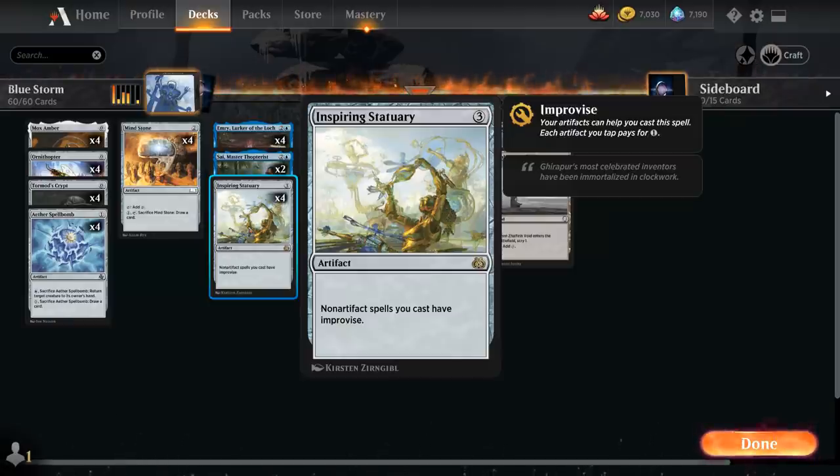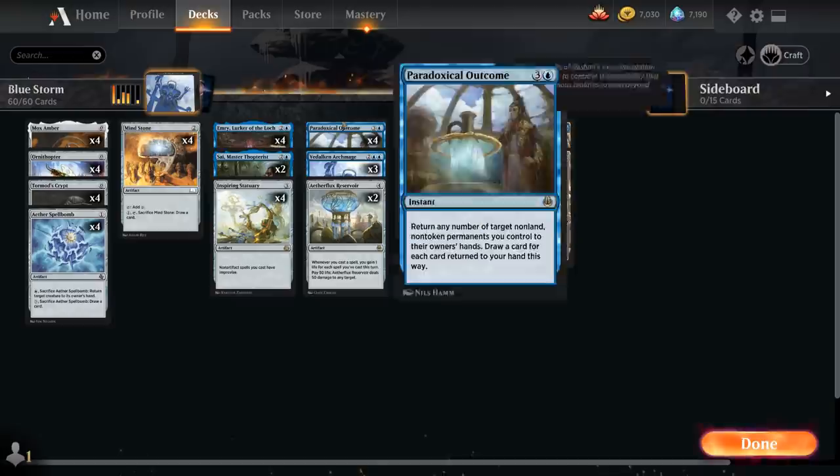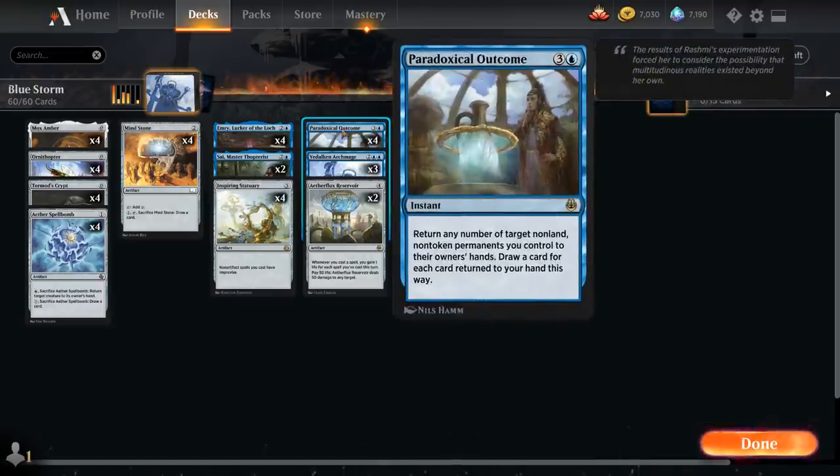Inspiring Statuary is a 3-mana artifact saying non-artifact spells we cast have improvise, meaning we can tap any number of our untapped artifacts to help pay for those generic mana costs. It combines especially nicely with Paradoxical Outcome, a 4-mana instant saying return any number of target non-land, non-token permanents we control to their owner's hand, and then we get to draw a card for each card returned this way.